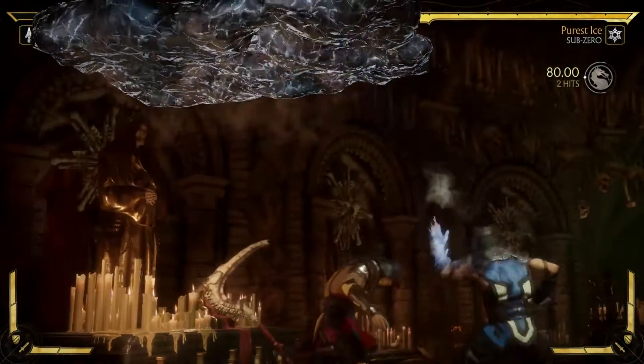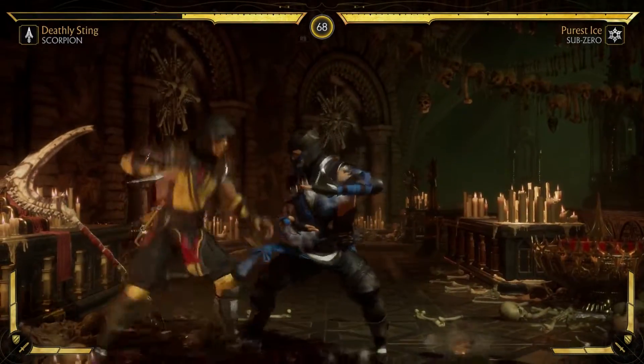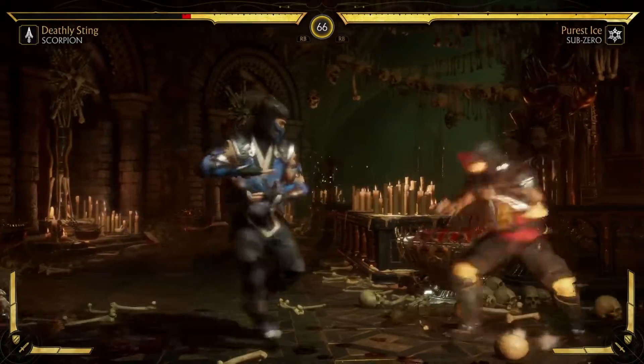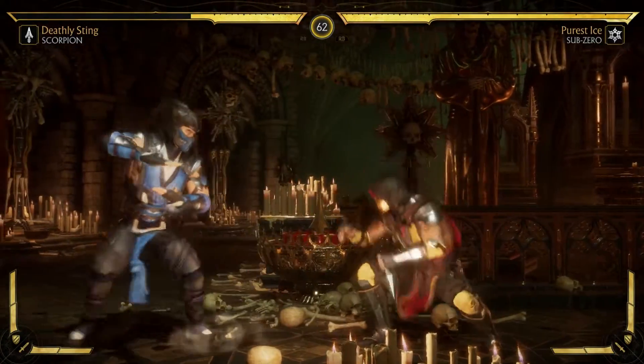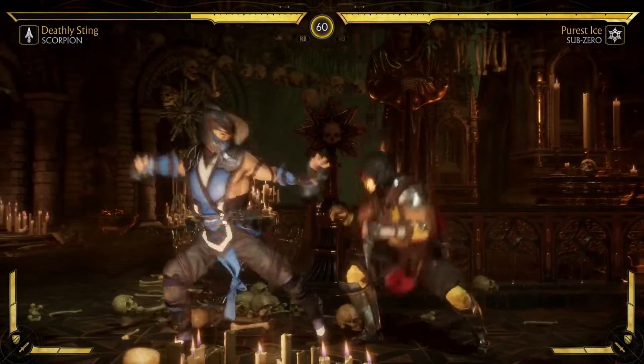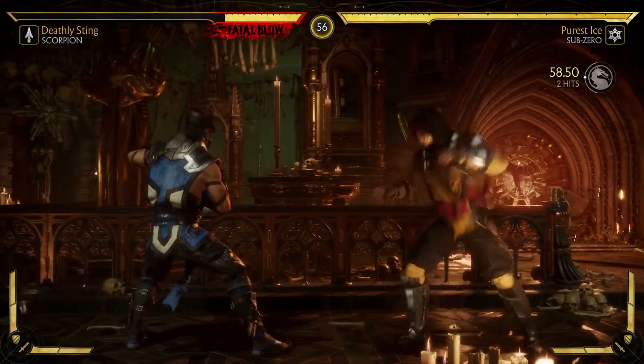The achievement will pop in-game so you'll know when you have it. It should be quite easy to do. You're not going to get attacked that much by your opponent. So just keep mashing that down button and eventually, which should be in a couple of seconds time, the achievement should pop up on your screen. And that's all you need to do.